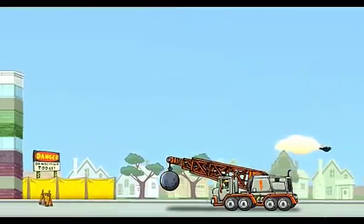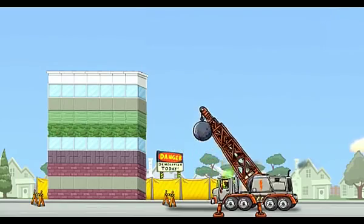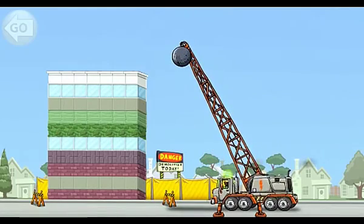Here comes the building. This building is scheduled to be demolished today. Start demolishing the building. Drag the wrecking ball to the right and let it go.